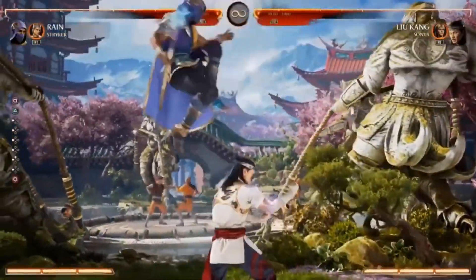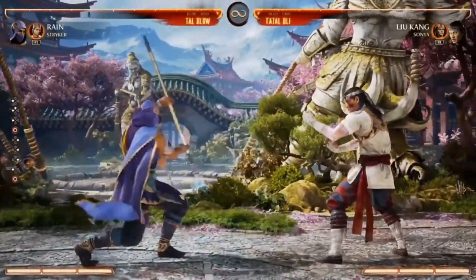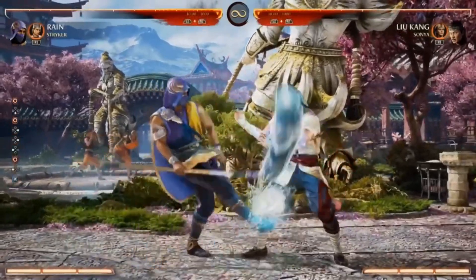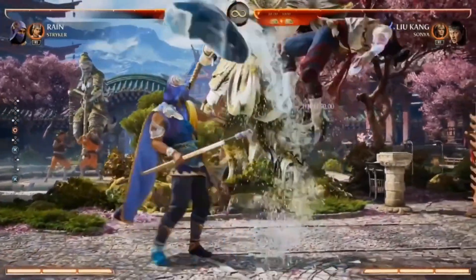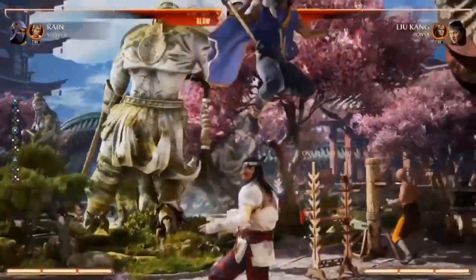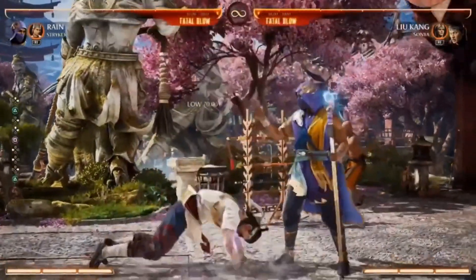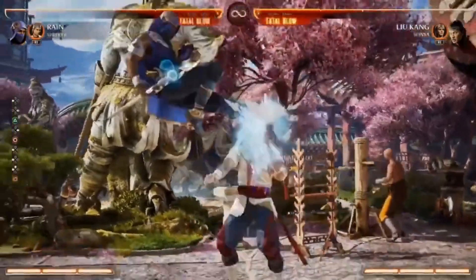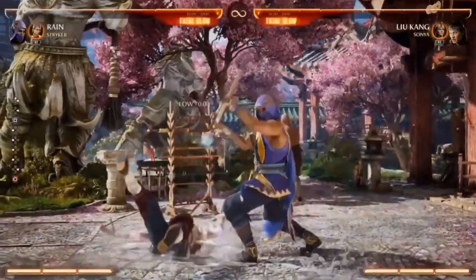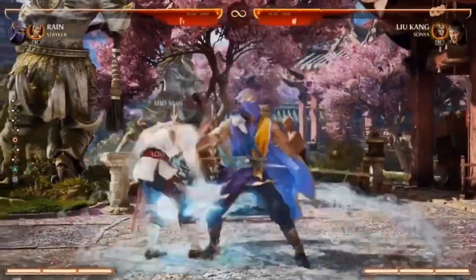A couple normals I really wanted to talk about: even on his sweep, instead of using his foot he literally uses his water staff. I love the kick-up animation — it's so good. You'll notice the water leaves the top, comes back in, and then returns to the top. I absolutely love it.